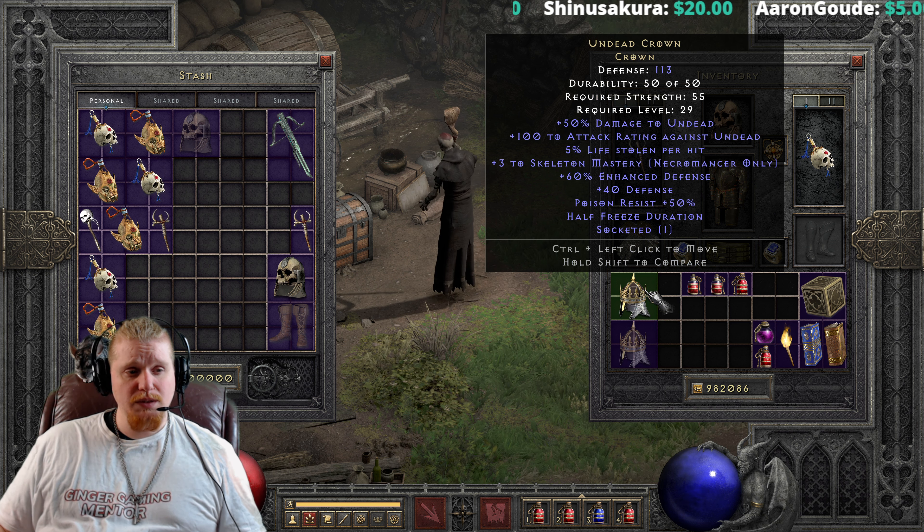Level 29 with 113 defense — that's not bad. It has 50 damage to undead, which gives a nice bonus for off-weapon enhanced damage, but it's not really going to help a necromancer that much. The only melee necromancer in the entire tree is the poison dagger necromancer. We also have 100 attack rating against undead and 5% life stolen, again bonuses suited for a melee or ranged character.